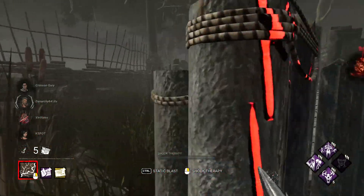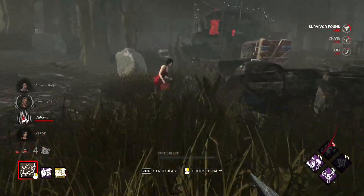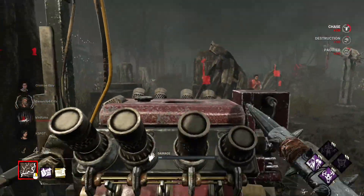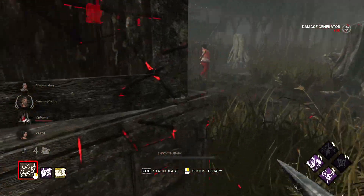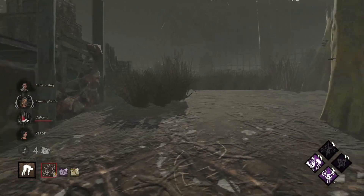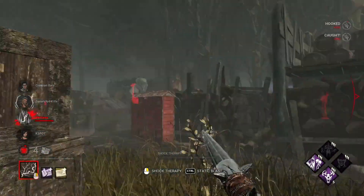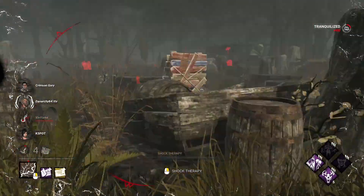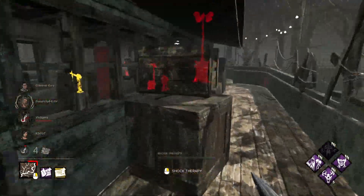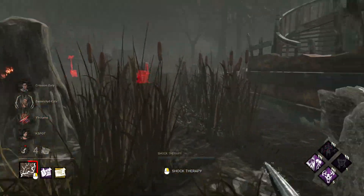Okay, we should have him here. I'm going to try not to let him dead hard me — there we go. We got Ada here; I might see if I can get this pallet out of her. She's still lurking around, I think she has a med kit. The issue with Devour Hope is that it gets cleansed usually pretty easily because survivors are very good at finding hex totems.